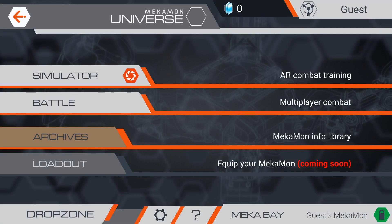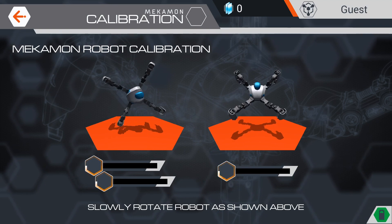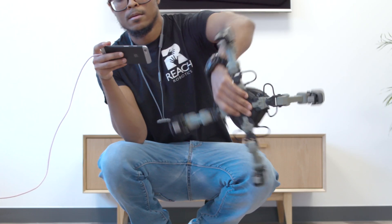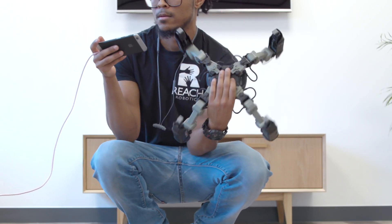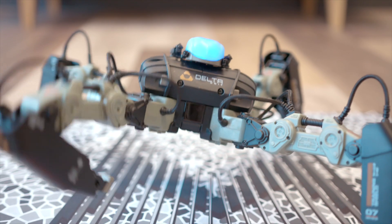Quick side note: when you first load up the app and place the battery into the Mechamon, a prompt will come up to calibrate it. Once you've done this, you don't actually need to calibrate your Mechamon again, unless you take the battery out and put it back in again. Also, this is the front of the Mechamon, where the battery goes.